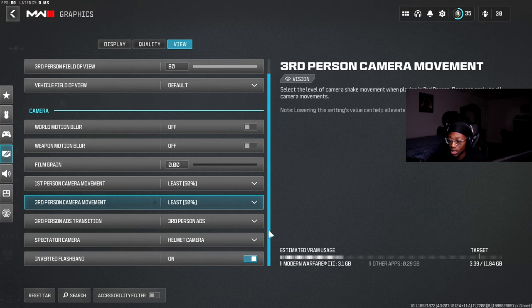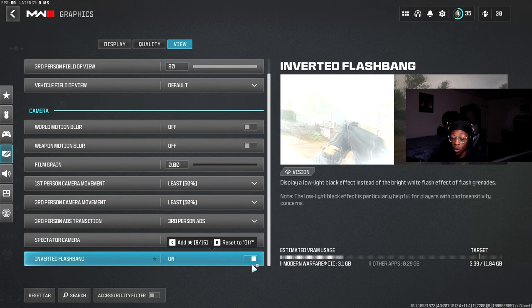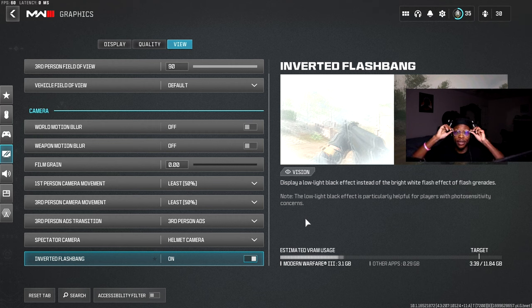World Motion Blur — off. Weapon Motion Blur — off. Film Grain — zero. First Person Camera Movement — Least. Third Person Camera Movement — Least. Anything dealing with motion blur, turn it off. You're playing a shooter game — blur obscures your vision and is never to your benefit. Turn it all off.